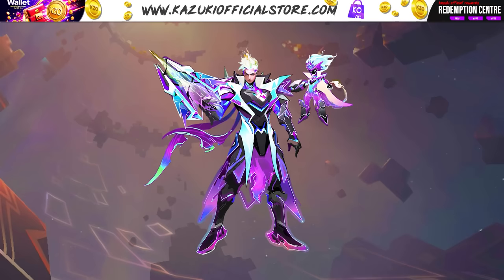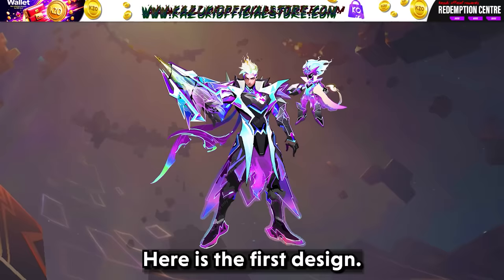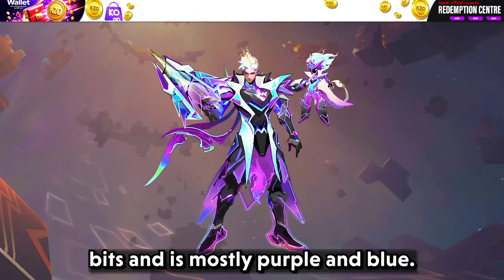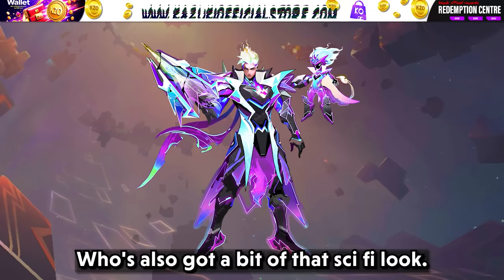Now let's move on to surveys. First we have the survey for Claude M6 Prime skin. In the first design, Claude has cool glowy armor with lots of pointy bits and is mostly purple and blue. He is standing with his pet monkey Dexter, who also has a sci-fi look. They look ready for some futuristic action.